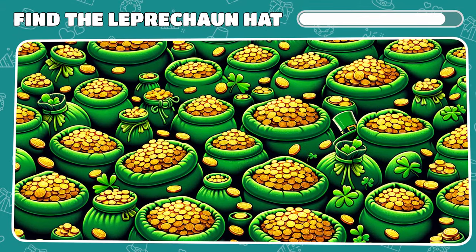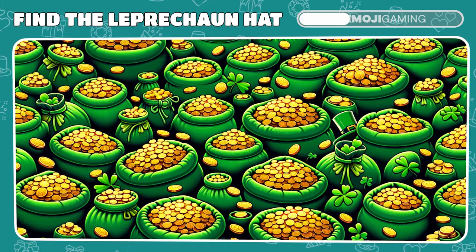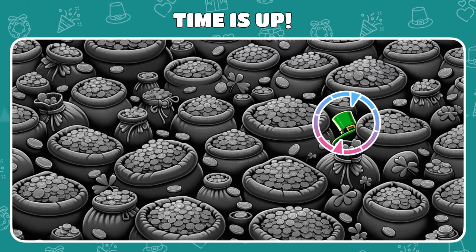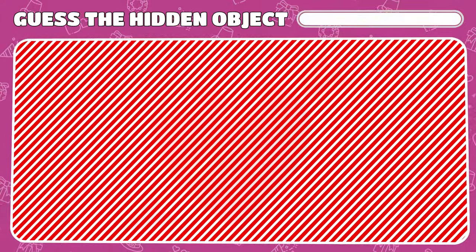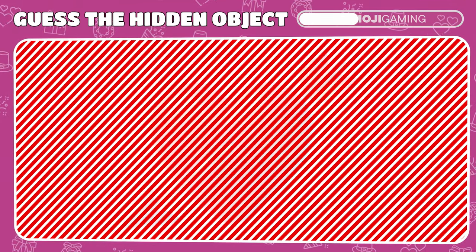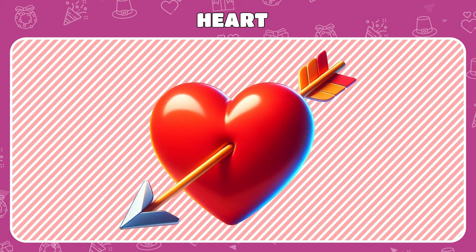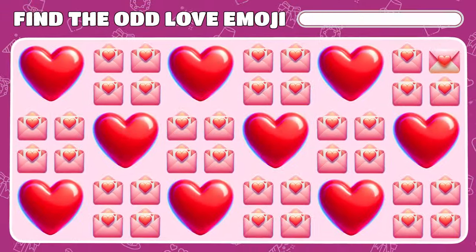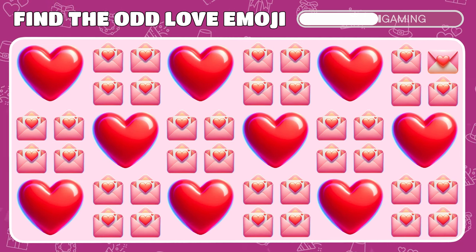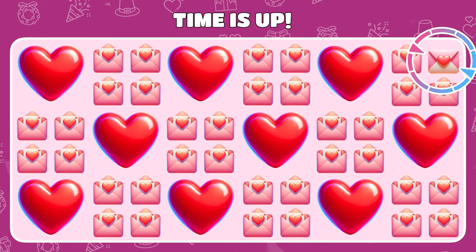So much leprechaun gold! Can you find the leprechaun's hat here? The green leprechaun's hat is right here. A new holiday is coming up. Can you spot its symbol behind these stripes? It's the heart for Valentine's Day! The perfect time for giving valentines. Do you see which romantic emoji stands out? This love letter hasn't been opened yet!